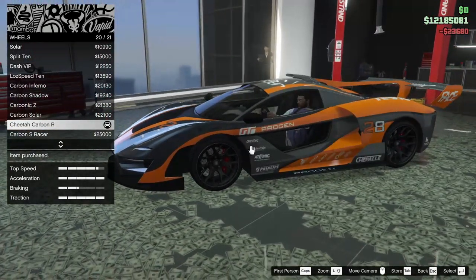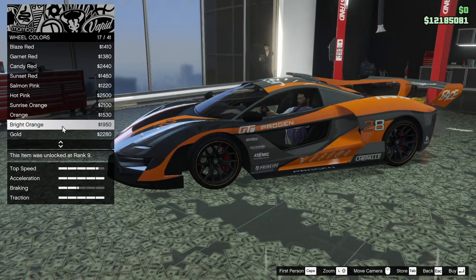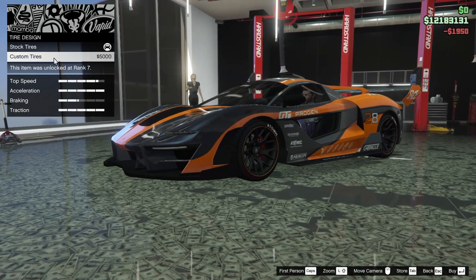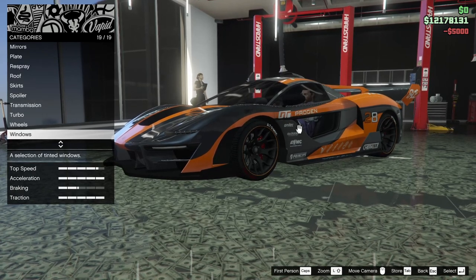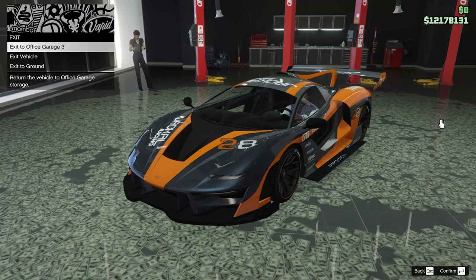I think we're going to go for Cheetah Carbon R's to match up with some of the other carbon fiber on this thing. For the wheel color, we're going for an orange to match up with the rest of the car. For the tire design, we'll throw one on. I'm not going to put bulletproof tires or window tint on this since it's a race car.